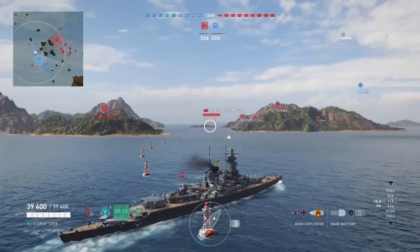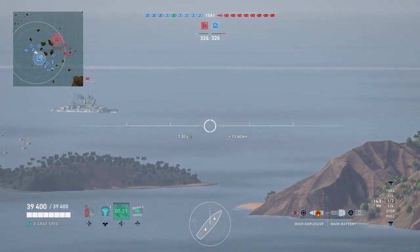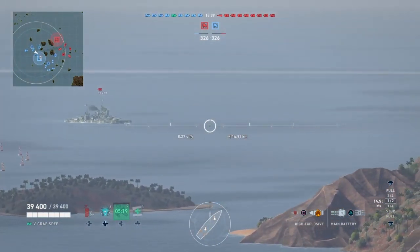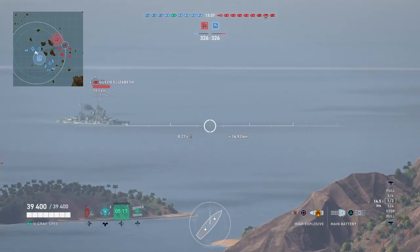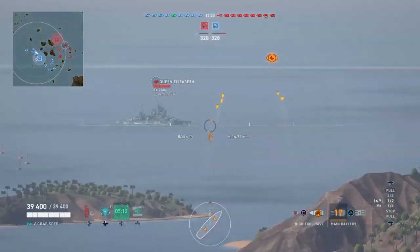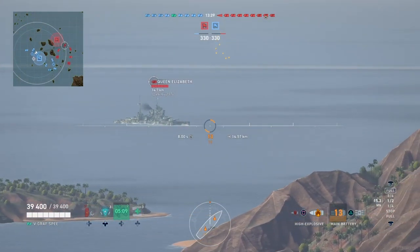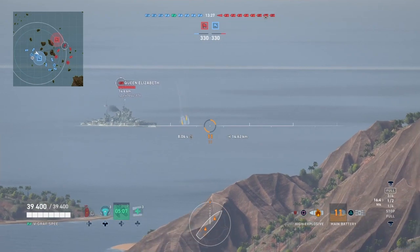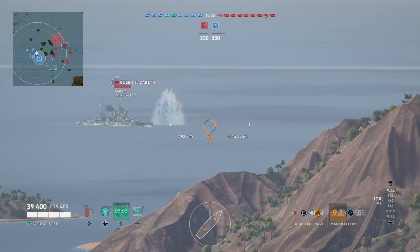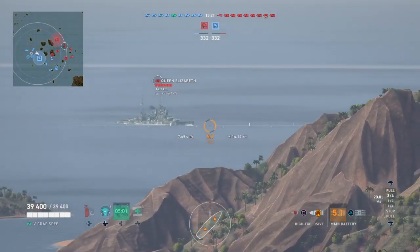I actually think it's a pretty good build here, and especially after watching this game, I think it runs pretty well with the ship. The Graf Spee is kind of a hybrid between cruisers and battleships. Using Lutyens gives it a little bit more of a cruiser-esque feel, at least in terms of how the ship maneuvers. So I think next time I pull that ship out of the dock, I'm going to put him in the commander's seat and see how it runs.